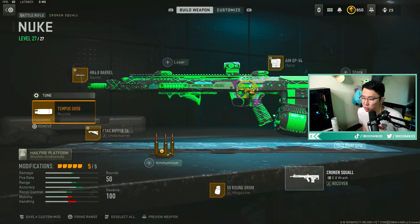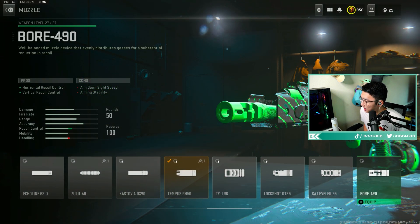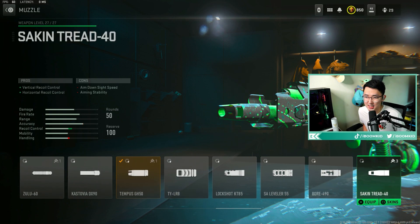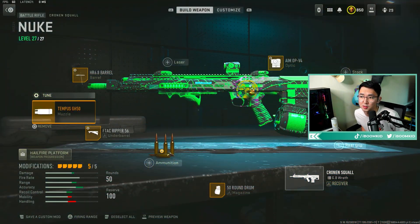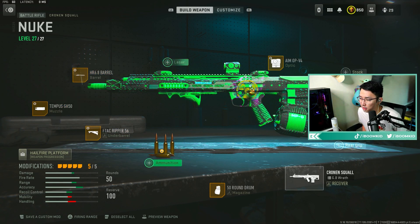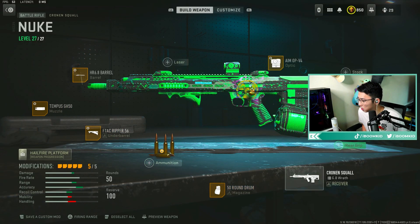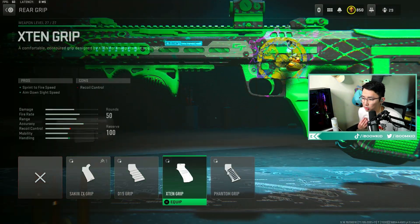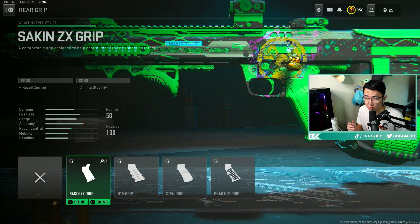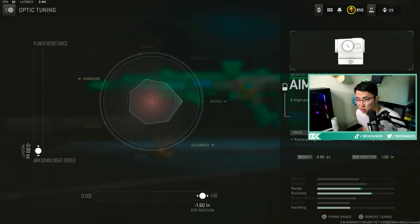It is the same loadout that we've been using for a while. The Tempest GH muzzle — some people choose to use the Bore or the TYLR8 muzzle, or even the Seiken. I think the Tempest does the most for the vertical recoil, so that's what I use. The 6.8 barrel, the F-TAC Ripper. If you don't like the F-TAC Ripper and you want something faster, you can use the Recoil Control Rear Grip. And then the sight — tune it to how you want.